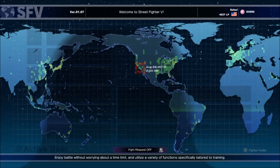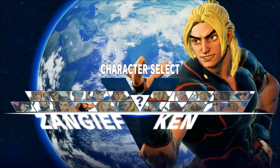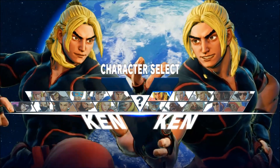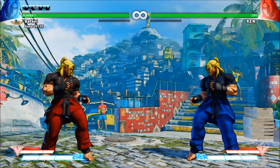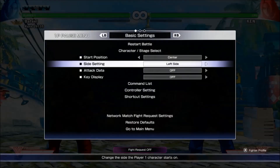Now, find training in the game's menu and select it. You'll be prompted to select a stage and character. The character you choose at the moment is inconsequential, so just pick someone who looks cool. It doesn't necessarily have to be the same character that I pick, and you can go back later and try this with any other character. Before you do anything, I encourage you to open the menu and scroll down to key display, then turn it on.